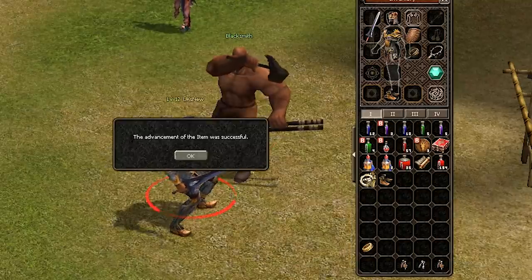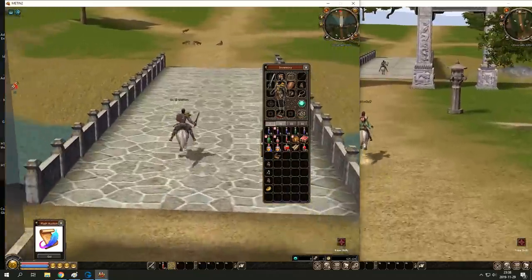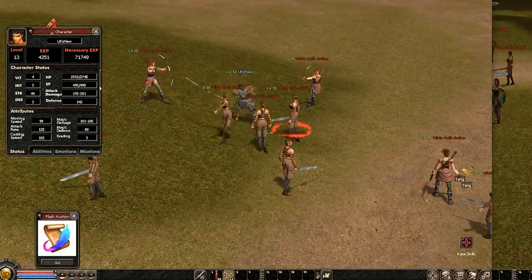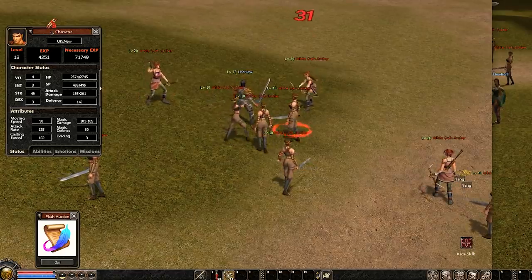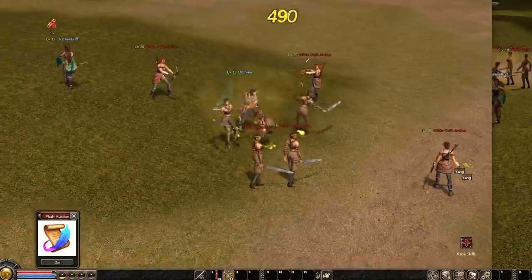Also, some strength earrings — always helps with a warrior. Okay, let's go back to map two. You can see these creeps don't even damage me that much at all. I have 142 defense, so I can just auto hunt and level up.